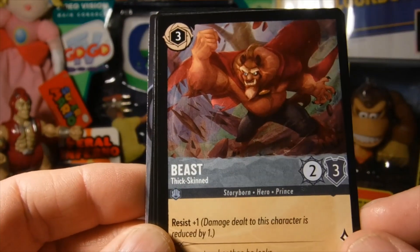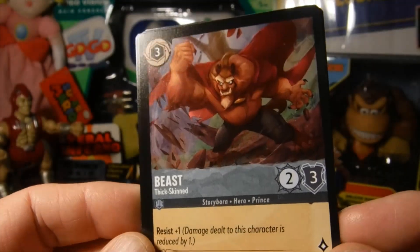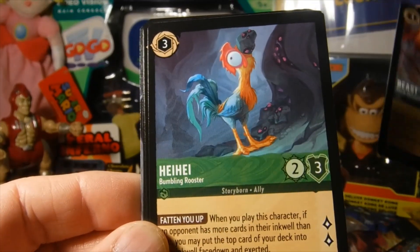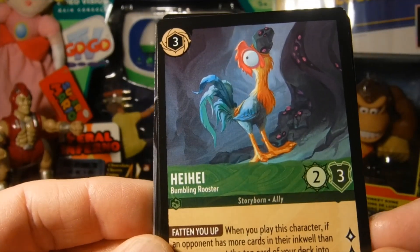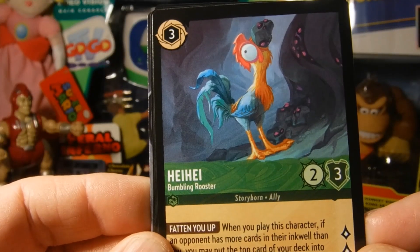All right, we got Beast — that's pretty cool artwork on this card, I like this one. Will we get a Peter Pan? We got one — hey hey! A little one of love right there.